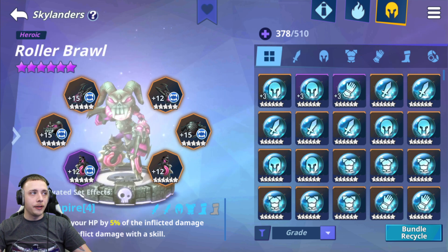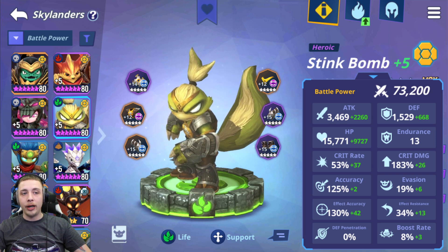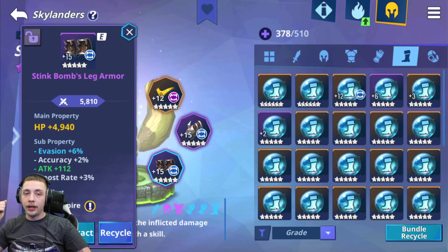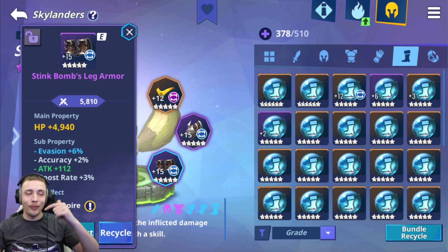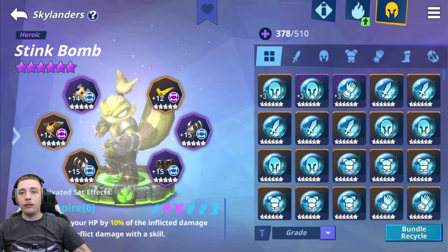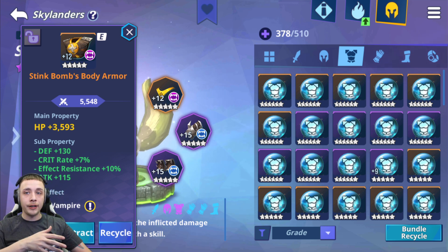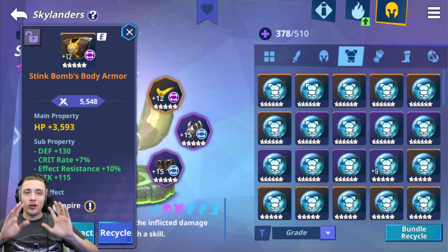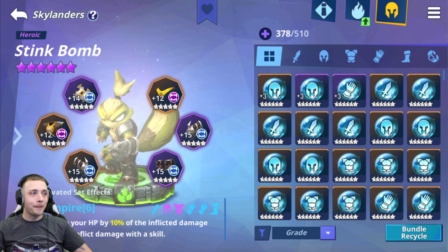Stink Bomb — basically the same stats as my Royal Brawler. We were able to get higher attack but less crit rate and crit damage, with a little more effect accuracy because he does have diminution and poison. I want you guys to take notice that I don't use main stats of accuracy and resistance — that is really important for late game content. In some situations like Pit Boss you might have to use one main stat of accuracy to reach 200, but avoid it unless necessary.